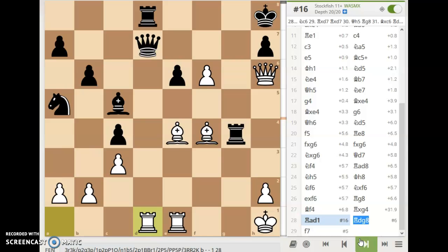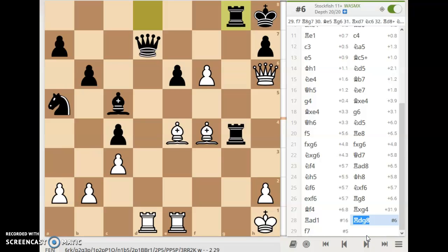We have rook a to d1 hitting the queen. And here we have rook d to g8. Now we're gonna take a pause — would you take black's queen here? Or maybe you would play something else. Let's take a second and pause and see.